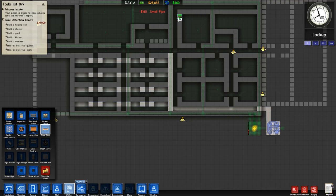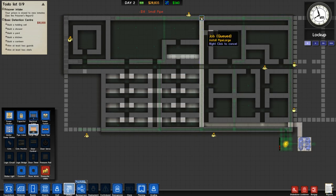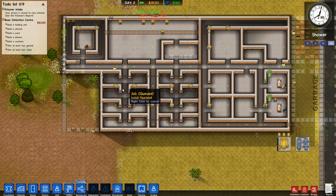This is going to be our holding cell up here with the toilet here. The common room sink will be somewhere along this wall. We've got showers so we'll go back with large pipe here, and then build small pipes all along the shower area. There are some relatively minor mistakes in my prison construction but it's okay all things considered.